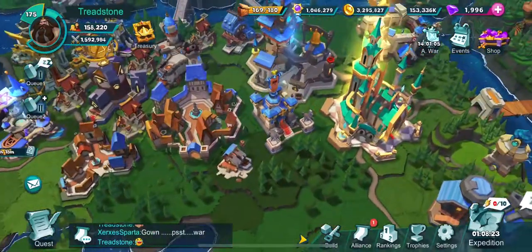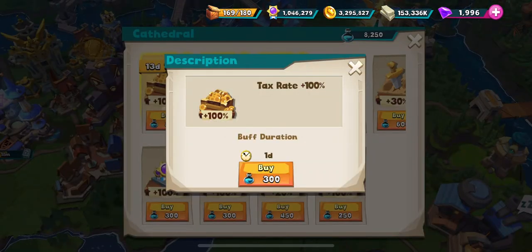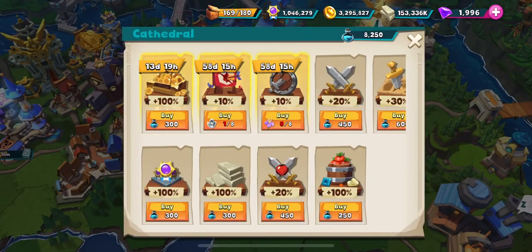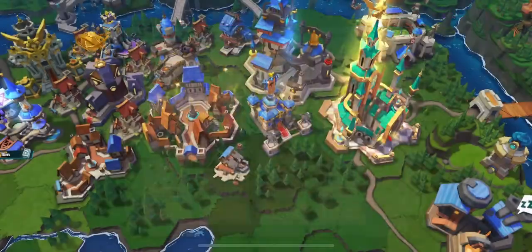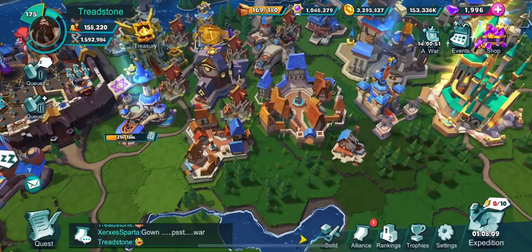My gold income has doubled because I'm using the cathedral bonus, 100% tax rate right now. That costs cathedral blessings, but it's worth doing. Basically, you just need to upgrade all of your buildings.